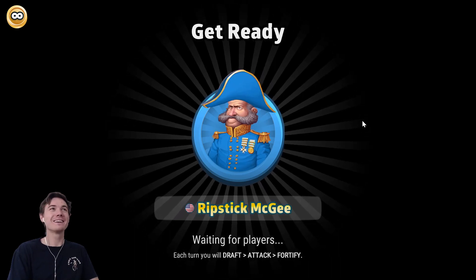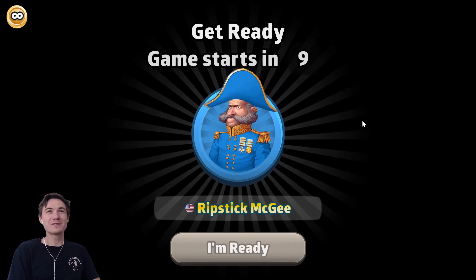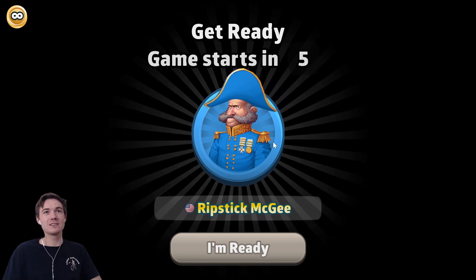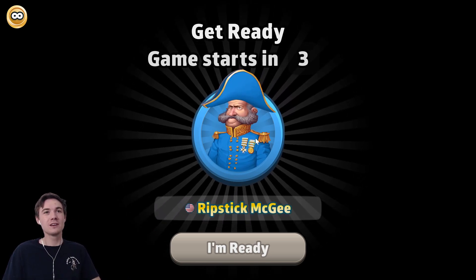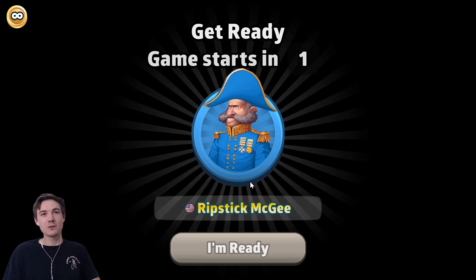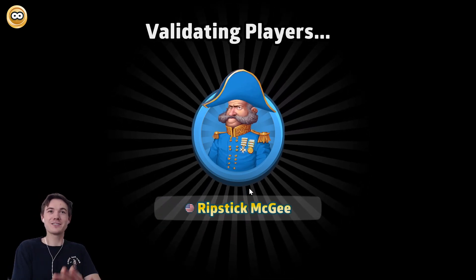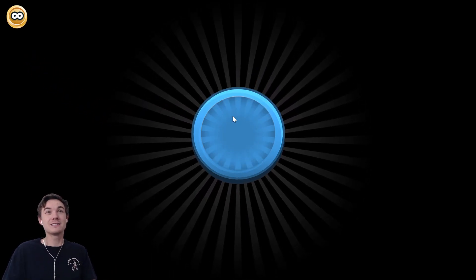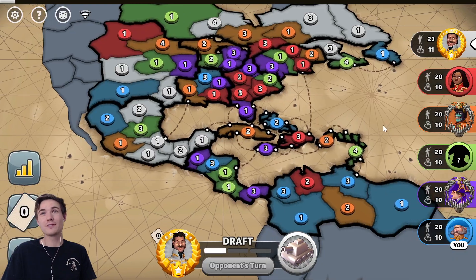Hello friends, welcome to RISC. My name is Cole. Thank you so much for joining me today. I'm taking Ripstick McGee and his really cool shoulder patches and buttons all the way from novice to grandmaster in RISC Global Domination, which is a free-to-play RISC game. If you haven't tried it out yet, I definitely encourage you to do it. RISC is super fun.